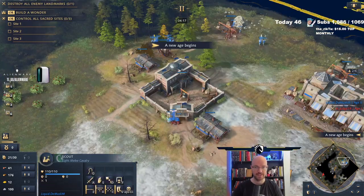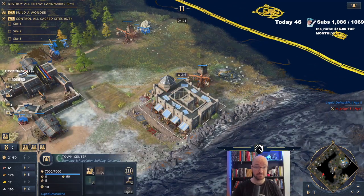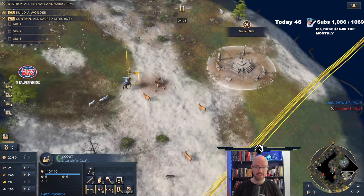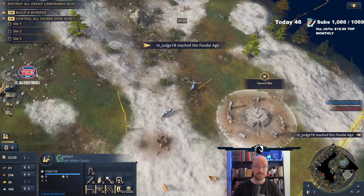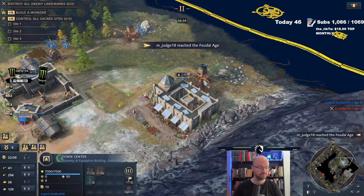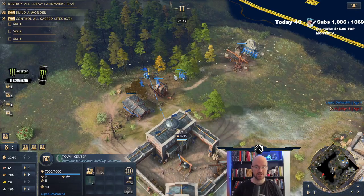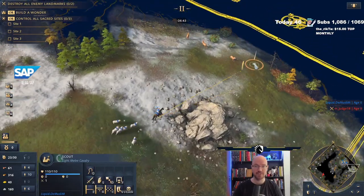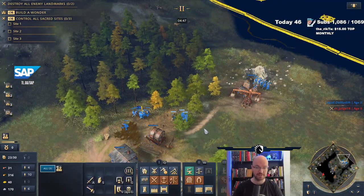Age two has begun. The reason I wanted to build this quite fast is because every trader inside this building will give us 28 extra gold per minute - very, very nice to have. Our opponent has reached the Feudal Age, which means it's possible he starts producing a knight ASAP. Those knights are problematic, for sure.